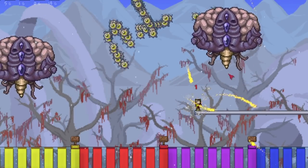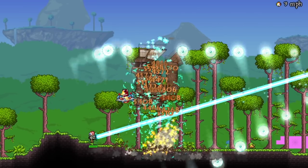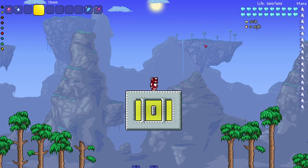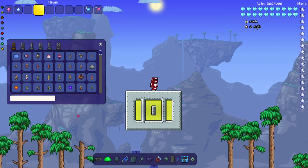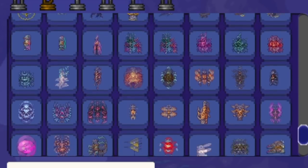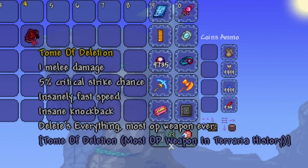Welcome to the 30th episode of 'Can Terraria Bosses Survive.' I've gathered a bunch of mods with bosses I believe will be able to withstand today's weapon - the Tome of Deletion from the Tome of Deletion mod. It claims to be the most OP weapon in Terraria history. We're gonna see about that - it supposedly deletes everything.